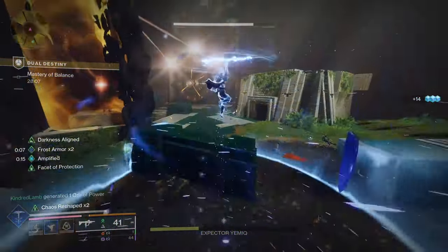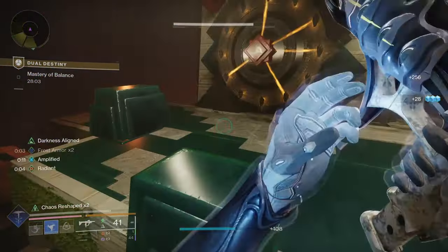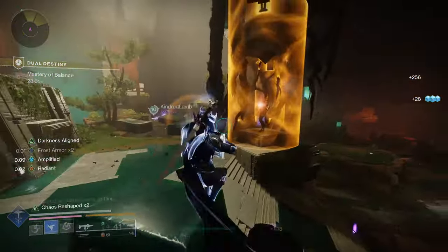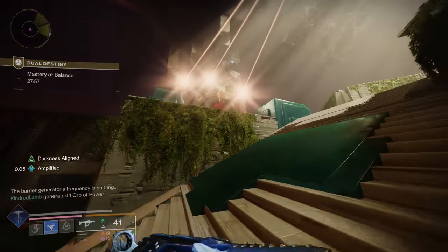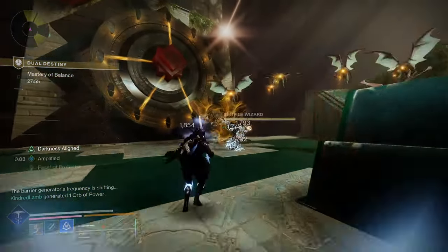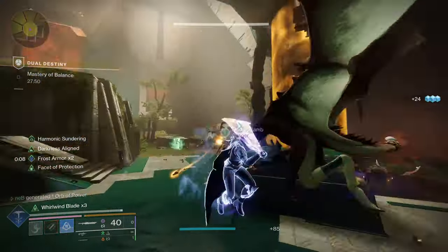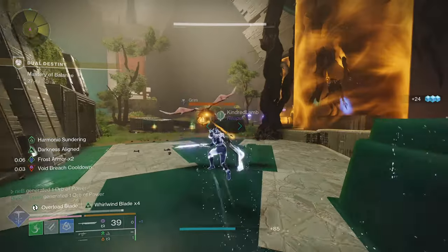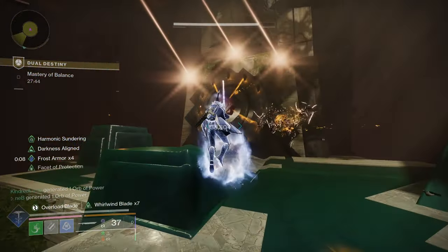This is ability spamming, except you aren't spamming Combination Blow — because that's a little boring: dodging and punching all the time. Now you actually get to use your other abilities. You'll be flying around all over the place, spreading debuffs everywhere. You'll have Amplified and Radiant — insane amounts of damage and insane amounts of damage resist.